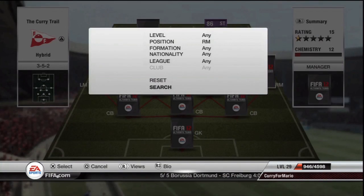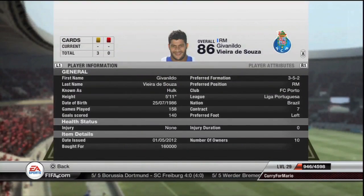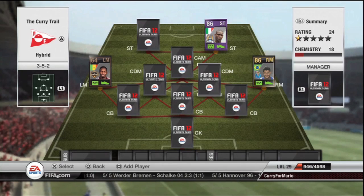The other player I had to have was Informed Hulk, mainly because my friend lent him to me and said I couldn't sell him. So I thought I may as well not have him gathering dust in my club and make the most of him. He's in the right mid position.